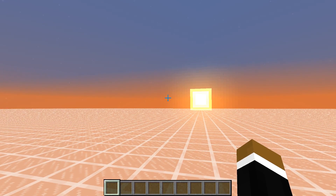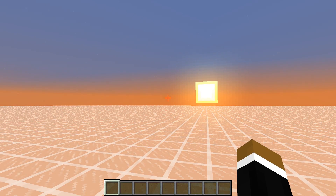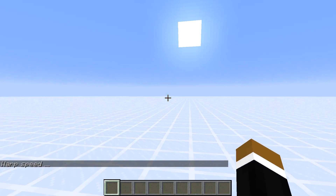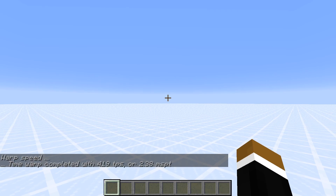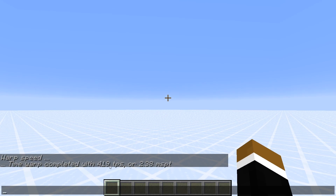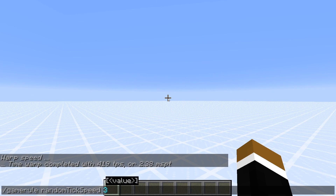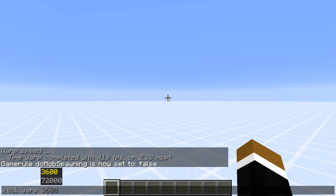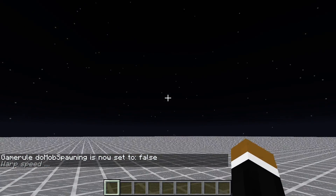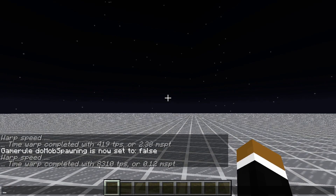Now let's do the same three tests in Minecraft 1.13.2. First, let's do a tick warp with mob spawning and also with random ticks. I can already see it is a bit slower. Getting 419 ticks per second — only half as fast as 1.12. Now let's turn off mob spawning and test this again, a bit longer this time. This should be still way faster, but not quite as fast as 1.12 though. We're getting 8,300 ticks per second.